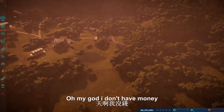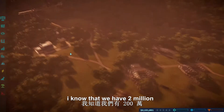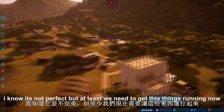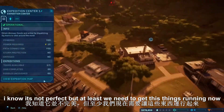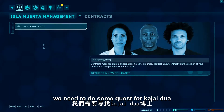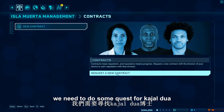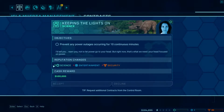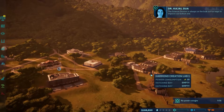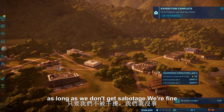Oh my god, we don't need any money. We have two minutes but the power is gonna burn away in a few seconds. It's not perfect but at least we need to get this thing running now. We need — oh god, we're running out of money too. We need to do some quests. Fine, 10 minutes. As long as we don't get sabotaged, we're fine.